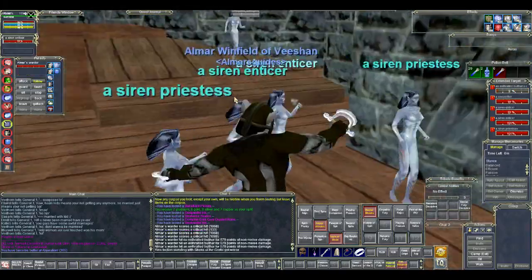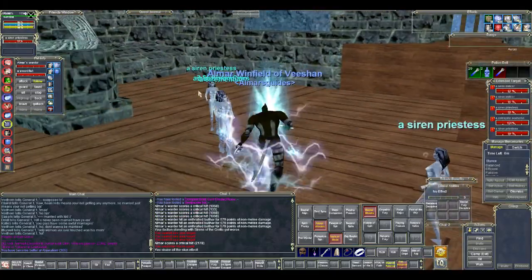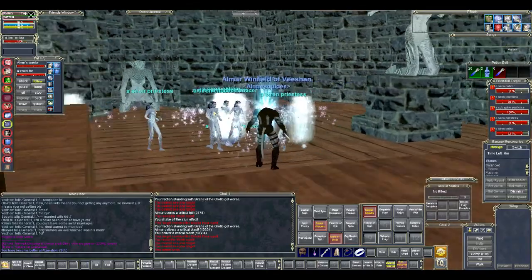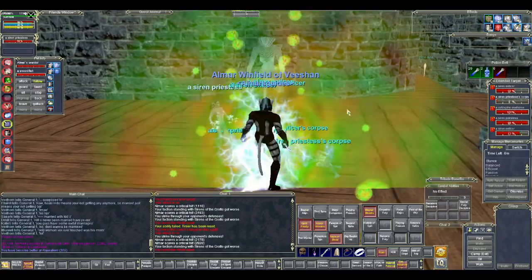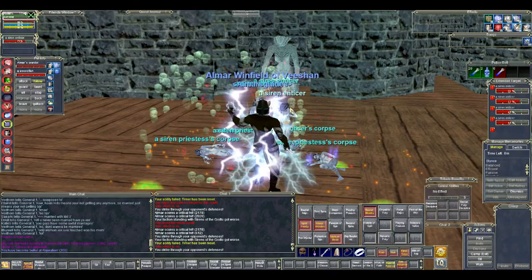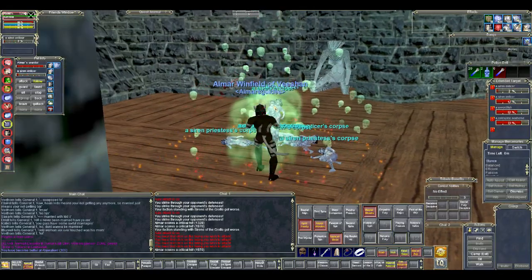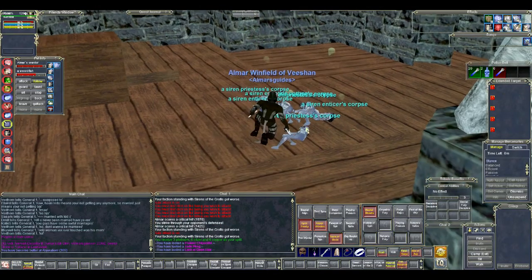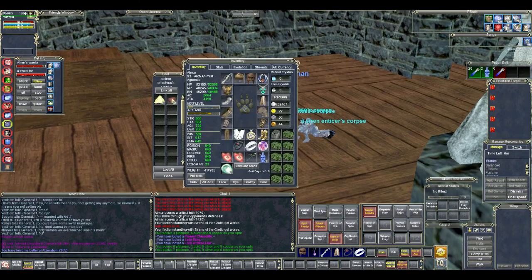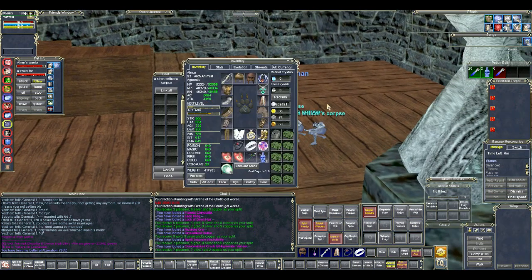To get started, you can get here via Cobalt Scar, which is a zone on Velious. There are multiple ways to get to this zone. First, you can have a druid port you here with Circle of Cobalt Scar, then swim across the ocean into Siren's Grotto and start farming right away. Or, if you're in a guild, you can go to the guild hall off the guild lobby and buy a stone from the gnome there — his name starts with a Z — and turn in the Cobalt Scar gem to port out here.